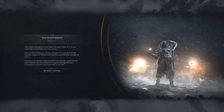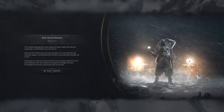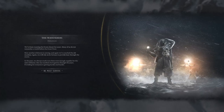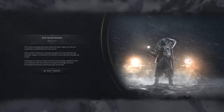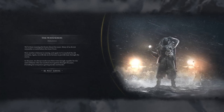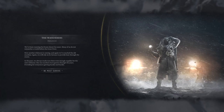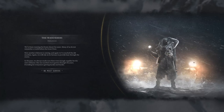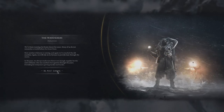The Wanderer's Prologue: we've been roaming the frozen desert for years. Many of us don't remember a world before the great frost. Now another whiteout is coming and again we've reached the old machine. We will rely on its furnace to provide heat through the storm. Providing for everyone is getting harder and harder. We must survive.